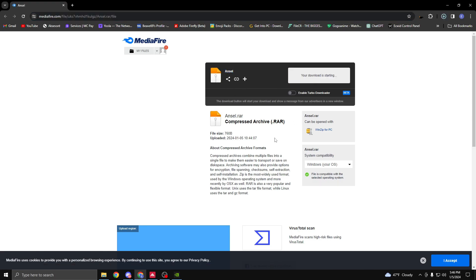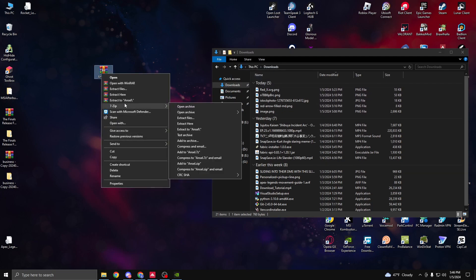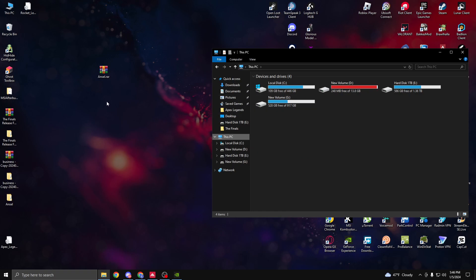Just download it. After the file is downloaded, bring it to your desktop then extract it. Make sure you press 'Extract Here' because it already has its own folder, so you don't need to do 'Extract to Ansel.' Then go to your C drive.